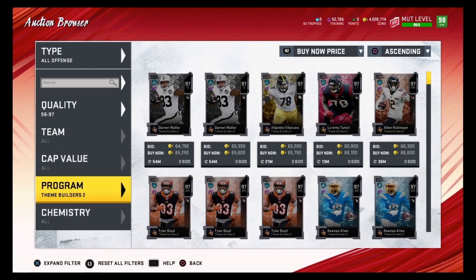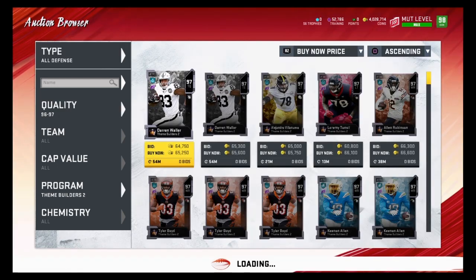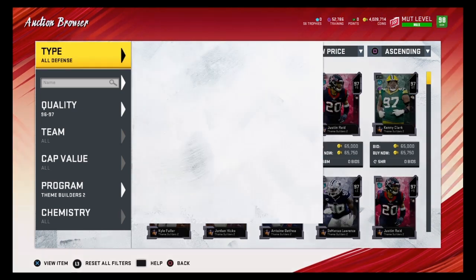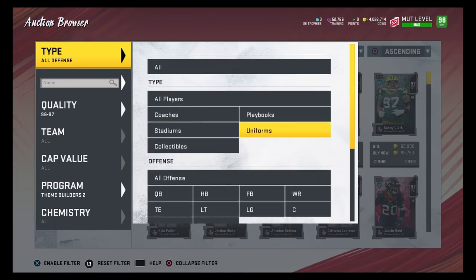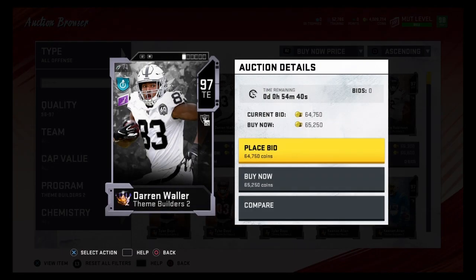To find them quickly, go to Program Theme Builder, filter to quality 96-97, and just go back and forth between All Offense and All Defense waiting for a 60,000 coin one to pop up. I only had to wait a few minutes and one popped up. Be patient, don't overpay for these 97 overalls and you should be able to make easy profit.